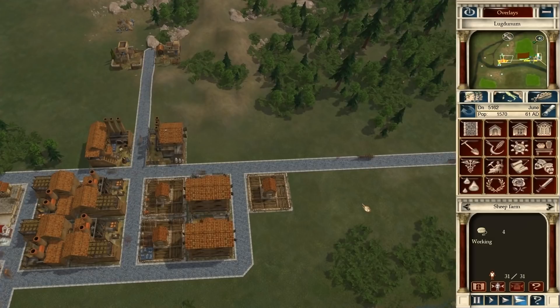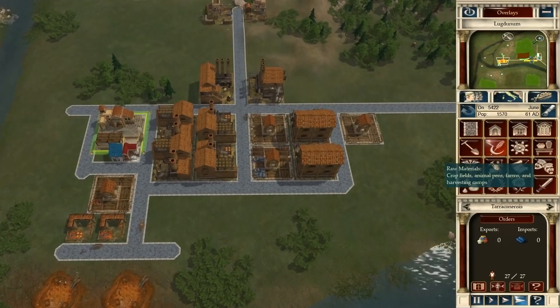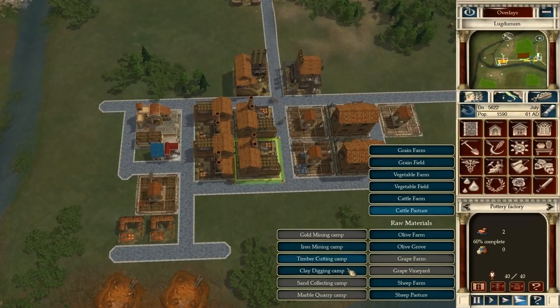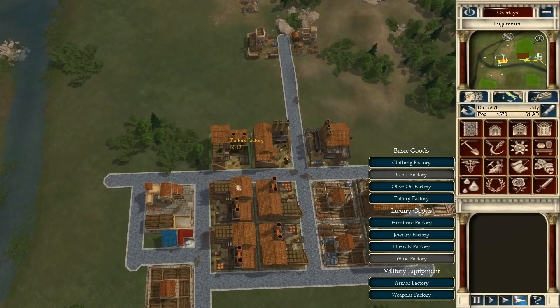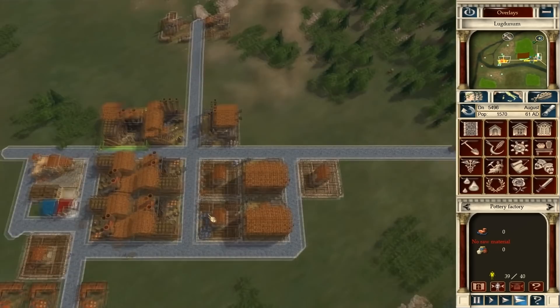We might need to double it up if we really want to maximize some exports. There we go — now we're making armor. I'm not seeing any pottery building up, so I could definitely increase production a little bit. Let's throw down another clay digging camp and a pottery factory — another one right there. That will help increase production, because I want to make sure I'm producing enough for myself and for export. Those are worth a pretty penny.